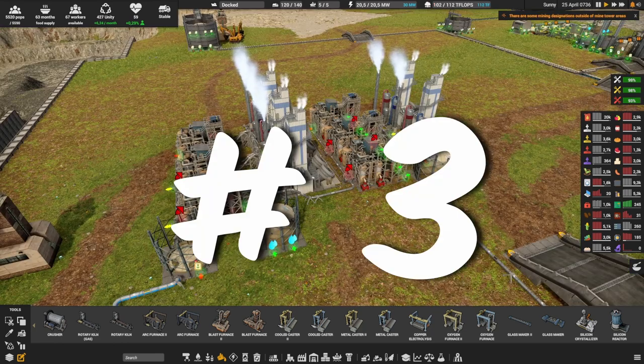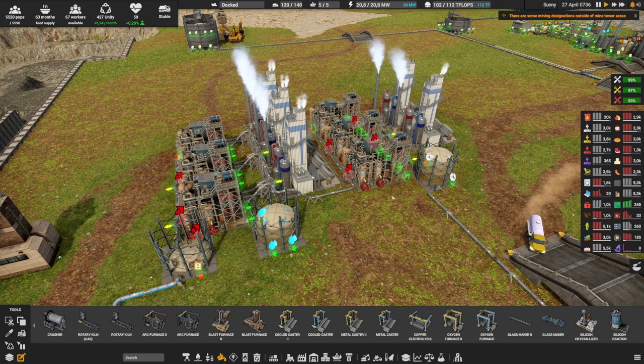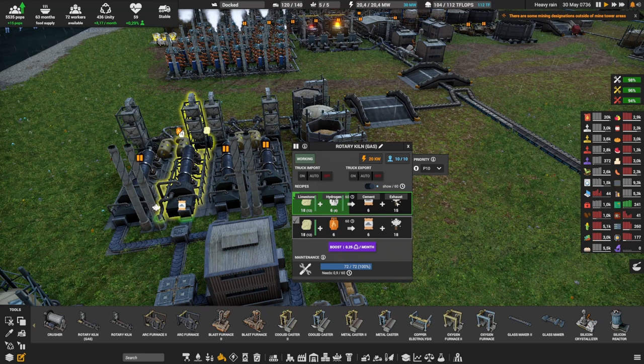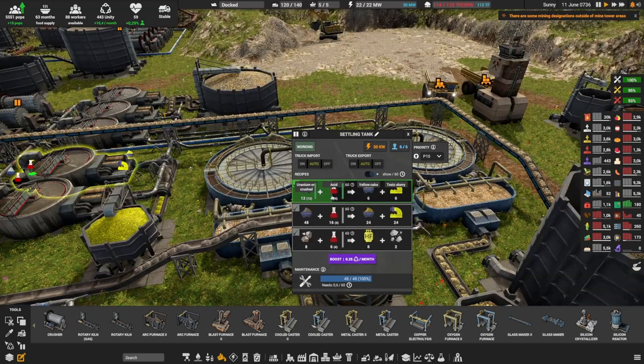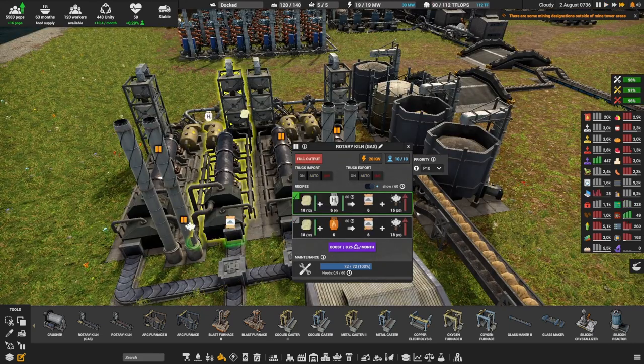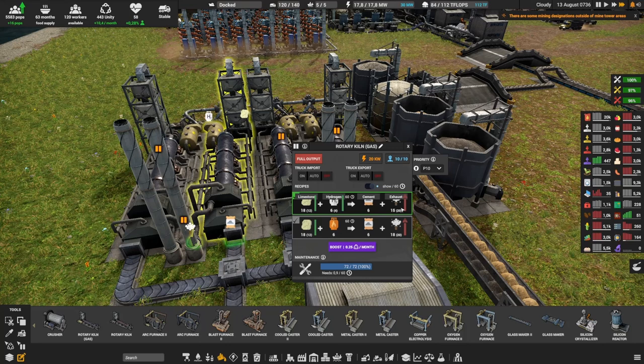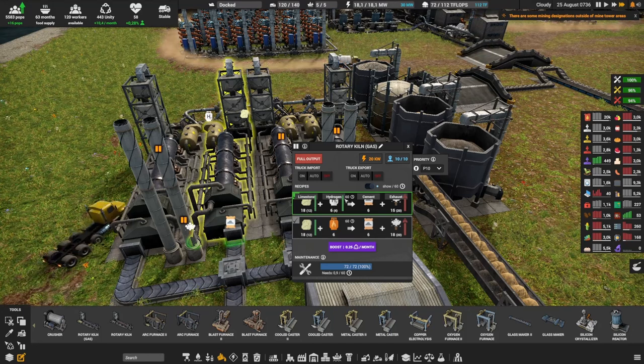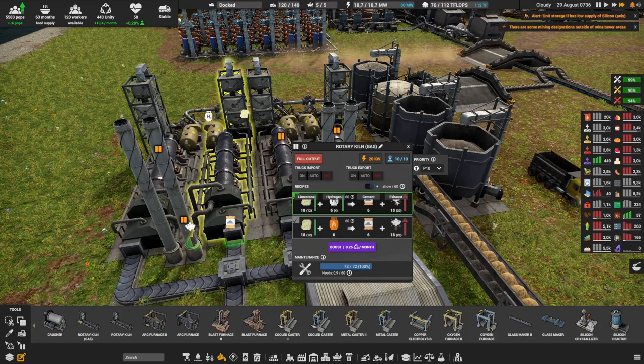Tip number three is: do not overproduce — or more precisely, be really mindful about what you overproduce. Most productions will have a byproduct. For example, this Rotary Clean Gas takes limestone and hydrogen to make cement, but also produces exhaust. Over here I'm taking uranium and adding acid to create yellow cake, but also creating toxic slurry. You can't ignore those byproducts — if you don't do anything with them, the production will stop. I have 20 exhaust stuck in the Rotary Clean, so production is blocked even though I have enough limestone and hydrogen.